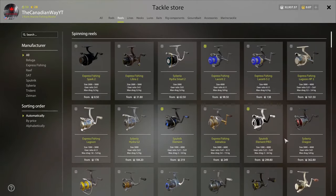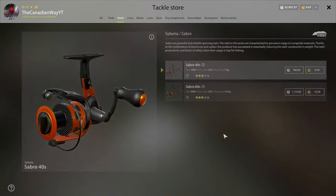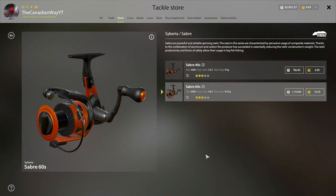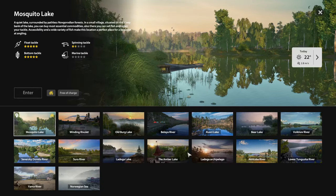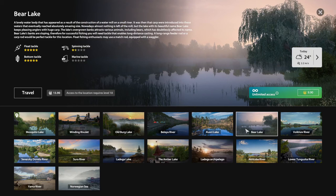If you want to save up for a better reel, I'd recommend the Saber 60 — not the Saber 40, save up for the Saber 60. That reel will last you all the way until Amber. You can use it at Balea, Quarry Lake, Volkov (be careful there), Winding, Mosquito, Donut, Sora, and Ladoga. I wouldn't use it at Bear Lake or Amber because if you get a huge fish on, it might break your reel and you'll have wasted all that silver.